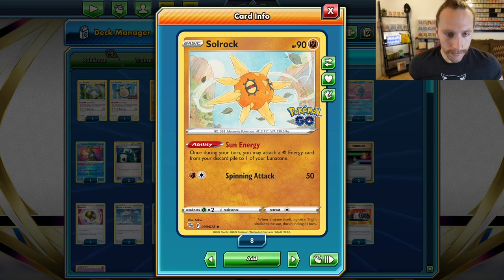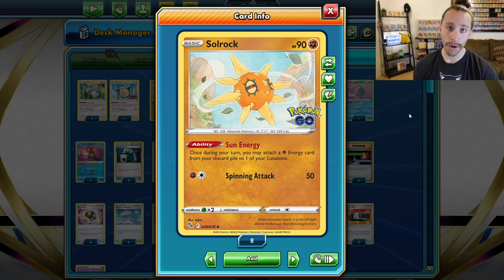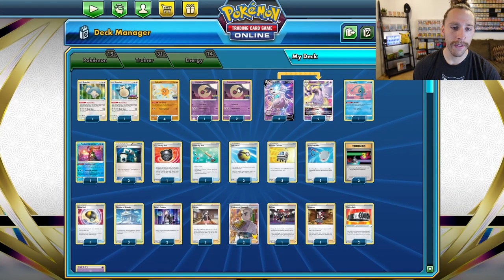The coolest part is Soul Rock. This deck is nothing without Soul Rock — this card is the actual rock of this deck. Soul Rock has the ability Sun Energy: once during your turn, you may attach a Psychic energy from your discard pile to one of your Lunatones. These two are perfect partners.